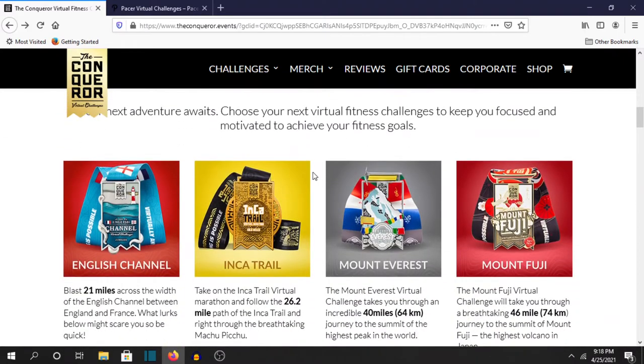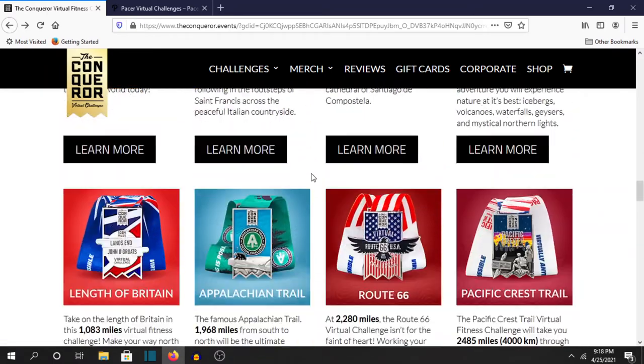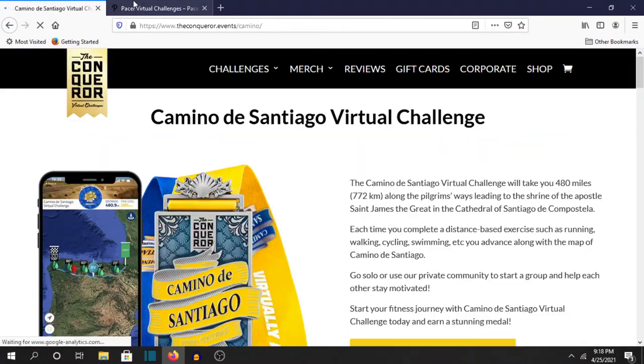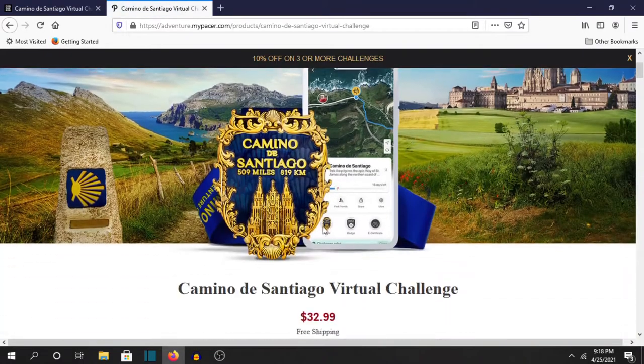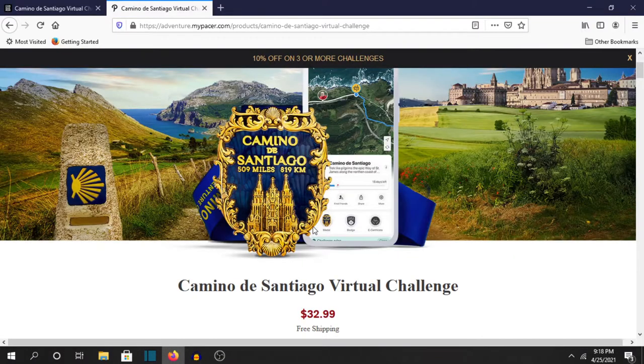I just kind of like their system, but I have to say it's kind of pick and choose. Here's their Camino de Santiago — it's like 29 miles shorter than the Pacer one. I kind of just like the medal more on the Pacer Challenge. You got the church and stuff.